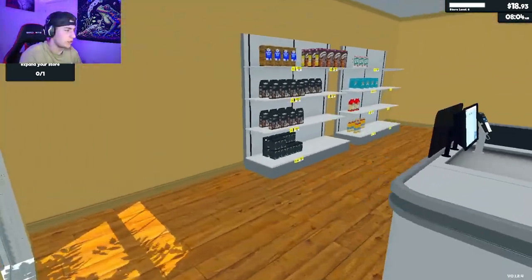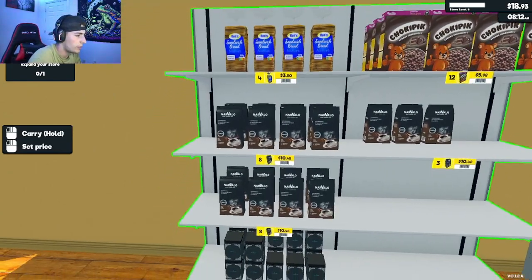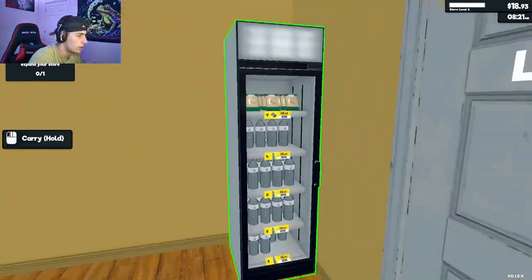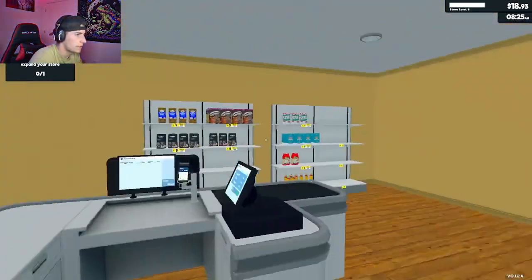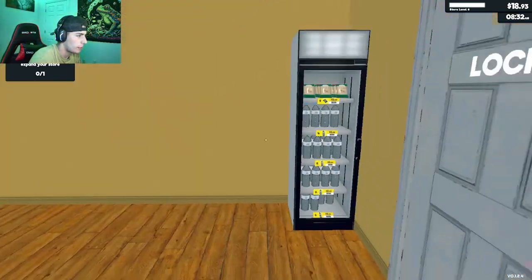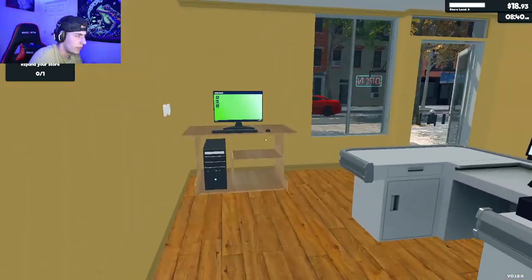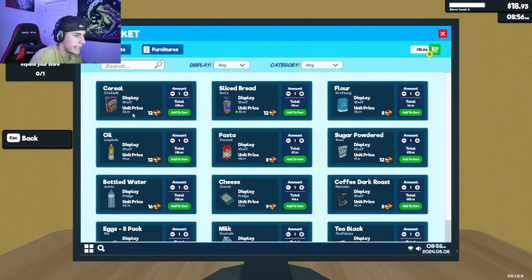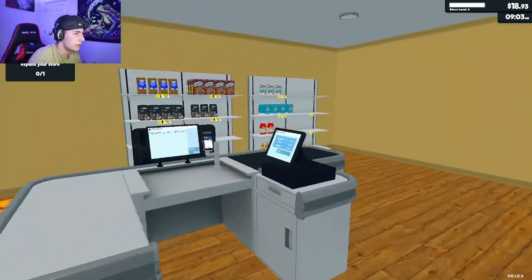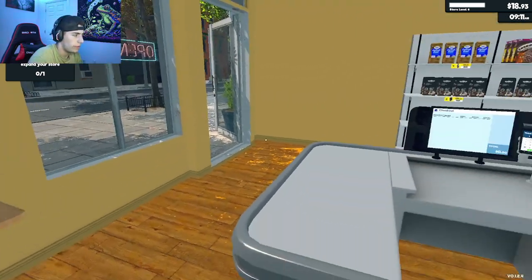Let's check up on all my stock real quick. We got bread, we got Norvalo, we got all that stuff. I think I'm missing milk and some other things, but we only got one fridge, so we can't really put that in there. I think it's milk and eggs is what we're missing. I think we got one of everything on the shelf right now. So let's just wait for our first customer.